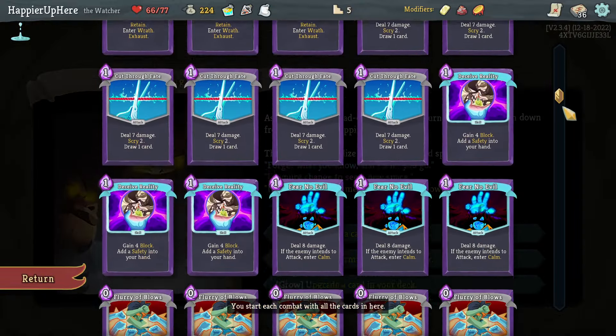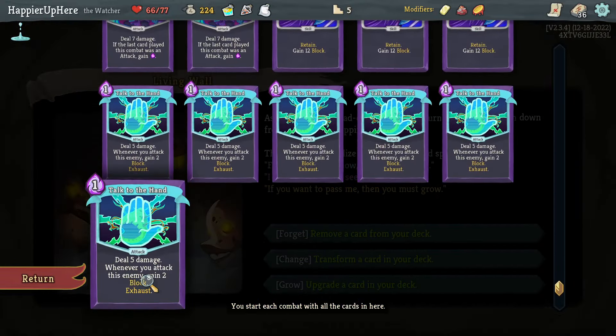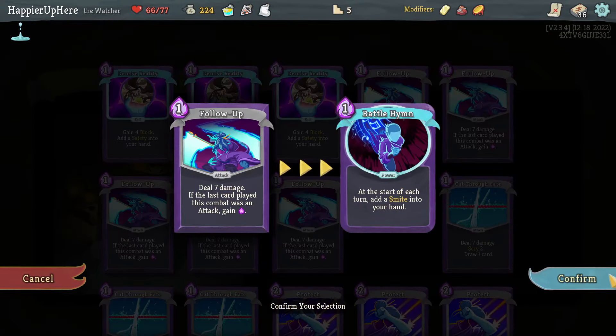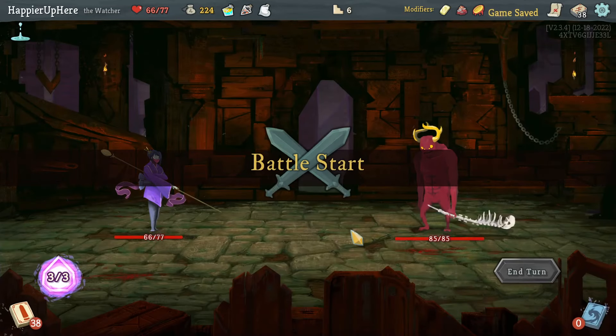Remove, transform, or upgrade - I probably should transform. I don't think there's anything I urgently need upgraded. Let's transform - probably something I don't need five copies of. I don't think I need five copies of Follow-Up. Wave the Hand is not too bad with Talk to the Hand - that can at least apply a lot of Weakness.